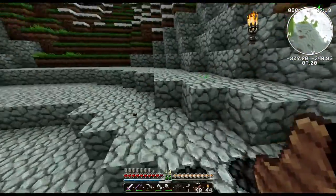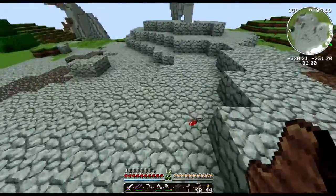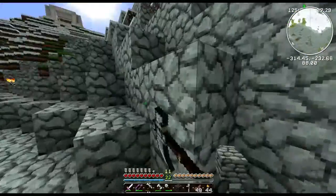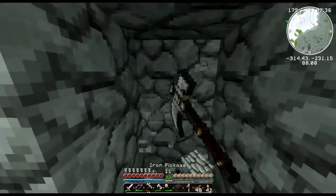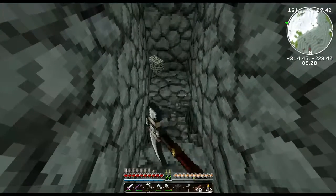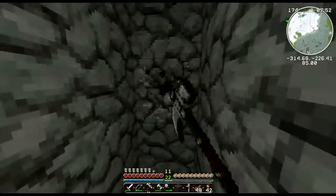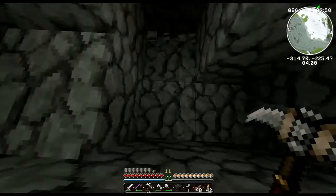We're gonna do it right down here because then I can make a staircase that leads down here as well. So yeah, we're gonna break into the mountain right here, just a little bit — won't be a lot. So this is where it's going to be, and we go down a bit — not a lot, just enough. And here we are.